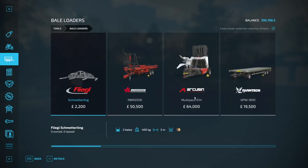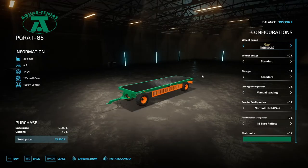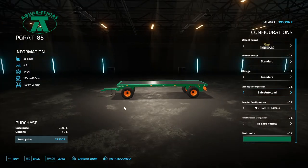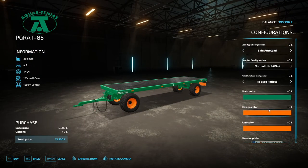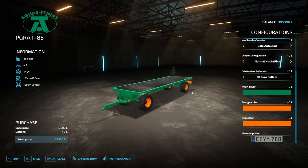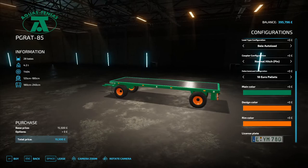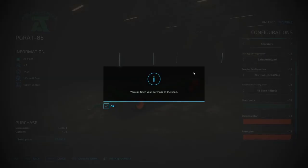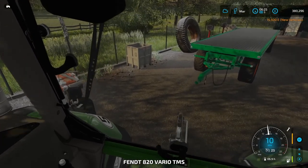I am going after a bale trailer. I was going to auto-load things, but I've decided against it. I want manual loading. I've used this trailer in the past, not in this series but before. We don't need any extensions or anything fancy. This Aguas Tenius - that's a Spanish company - it's brilliant. Bit of an import, but it matches not too shabbily.